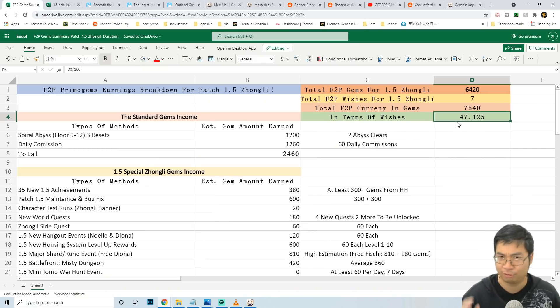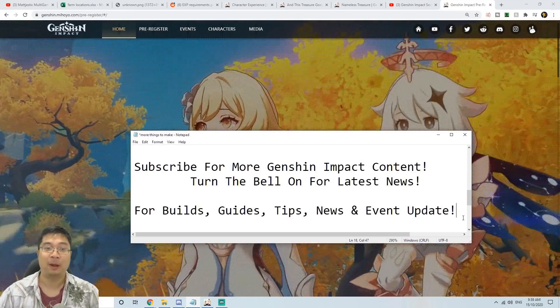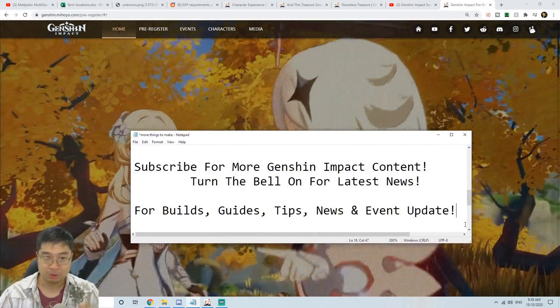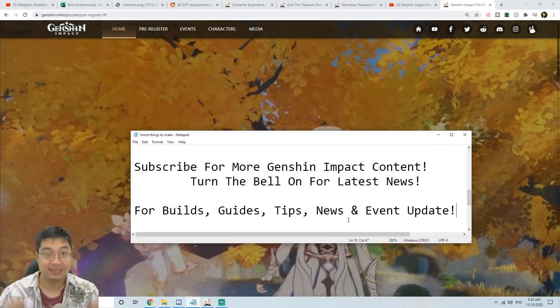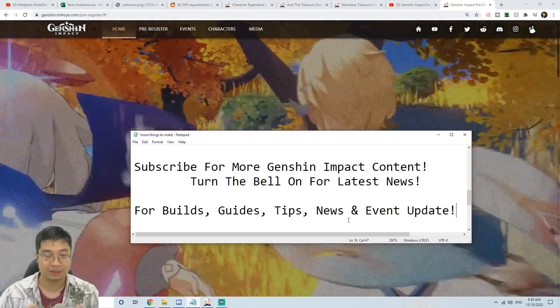We can still look forward to about 45 free wishes for the Zonely banner, and if you're saving for the Eula banner, all of those wishes can go there instead. Let me know what you think about these free-to-play wishes for the Zonely banner, and if I missed anything, let us know in the comments. If you found this video helpful, subscribe and turn on the bell for the latest news. As always, I wish you guys the best of luck with your pulls and have the most fun exploring this wonderful world!